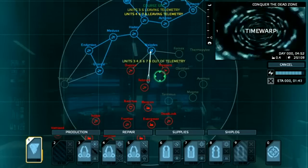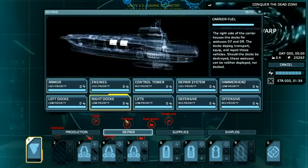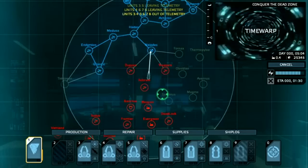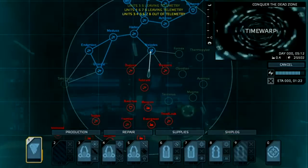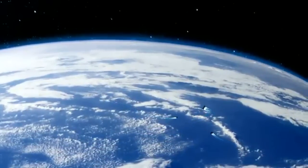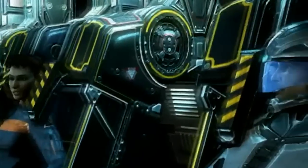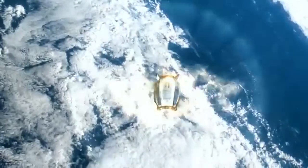Overall, this is Carrier Command's core gameplay experience, present in both of the game's two distinct campaigns. As opposed to random island positions, configurable campaign options, and virtually unlimited variability featured in the strategic campaign, Carrier Command's story-driven Gaia Mission presents a more firmly defined, progressive gameplay experience, offering a tutorial as well as various special features and missions unique to this campaign.